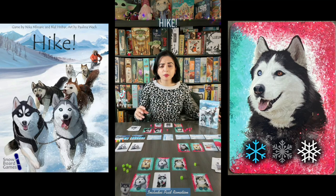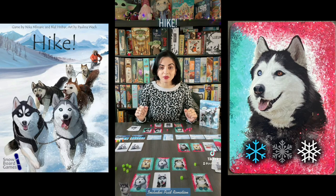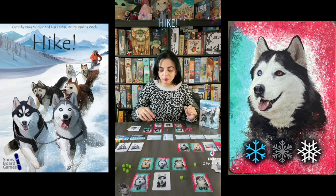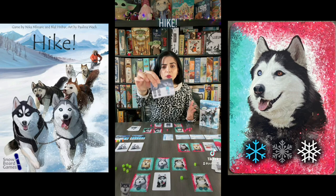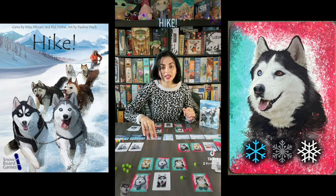Let's talk about Hike. This is a racing game for 2-6 players in which you are competing in a husky race. Whoever wins the race will win the game. At the beginning of each day you are going to reveal a landscape card, which will give you an indication of which huskies you want to draft, as different huskies go over different terrain types.